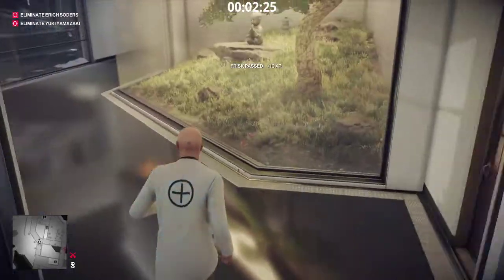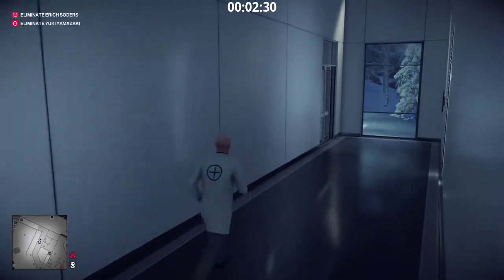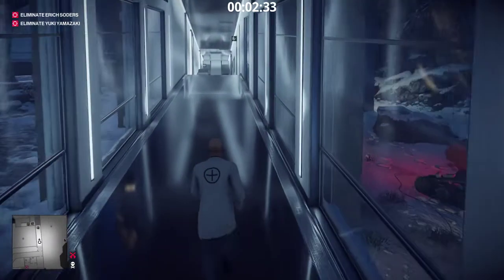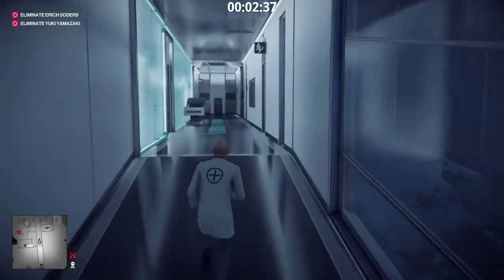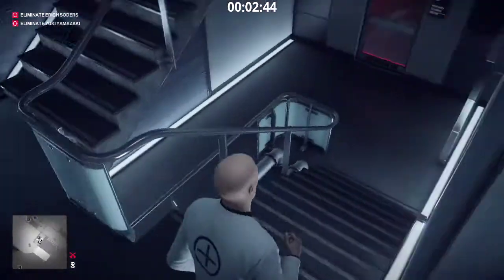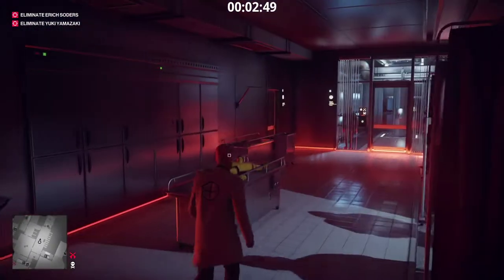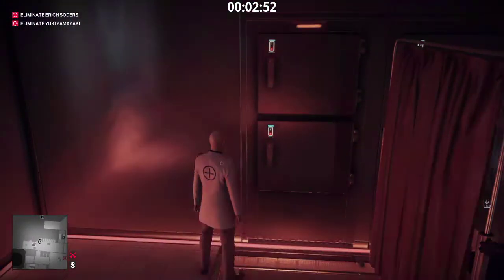What you're gonna want to do is go straight down to the morgue. This is probably one of the fastest ways because there's a few stairwells. It doesn't really matter which one you go down. If you're going from that way, I like to go down this one — this is probably the fastest. Go up to this refrigerator.